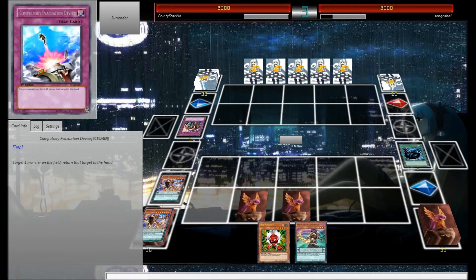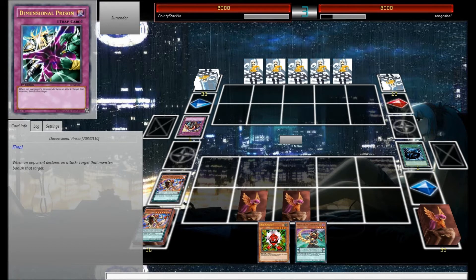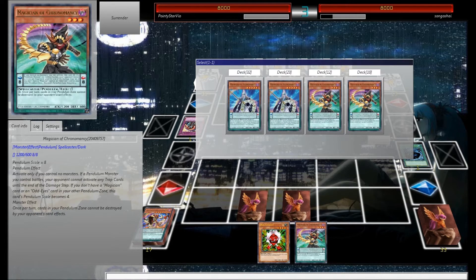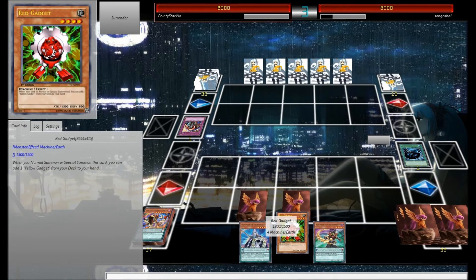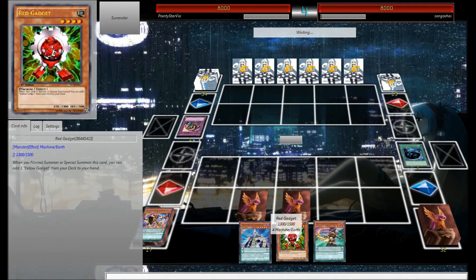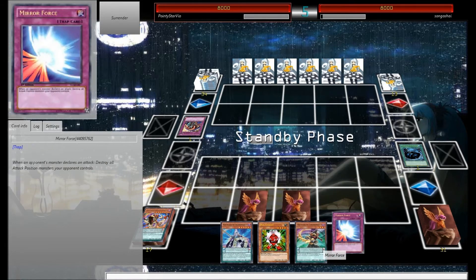We're going to go to end phase. I feel safe with our two back row. When we activate that, not only are we super deck thinning, but now we have both of our Pendulum cards, which is really nice. We'll be able to pull off the Pendulum Summon next turn.